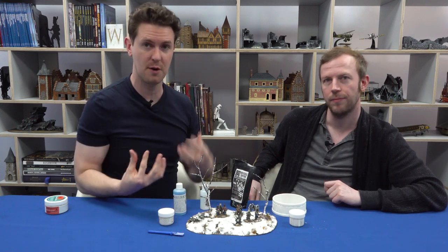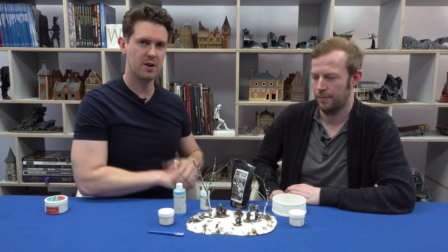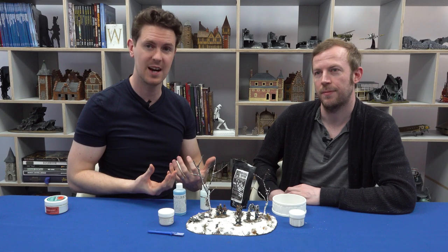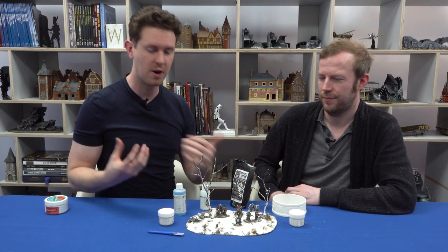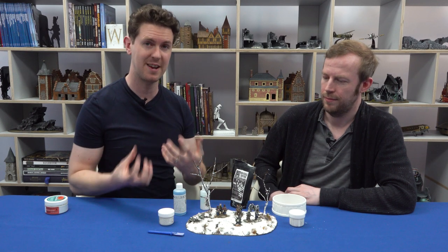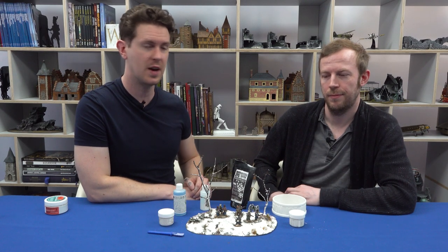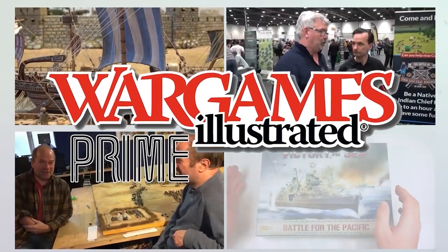So there you go, that's a bit of an overview of how I used different snow effects on this little diorama. As we said, we're going to look at some additional products and how to use those in future videos. If you gained anything from this — like how to use a real tree to make a tree — give us a like and subscribe. If you have any comments or want to see a different snow product from a manufacturer you're a fan of, leave a comment and we'll give it a go. This video has been brought to you by WI Prime, Wargames Illustrated Magazine's online members club.